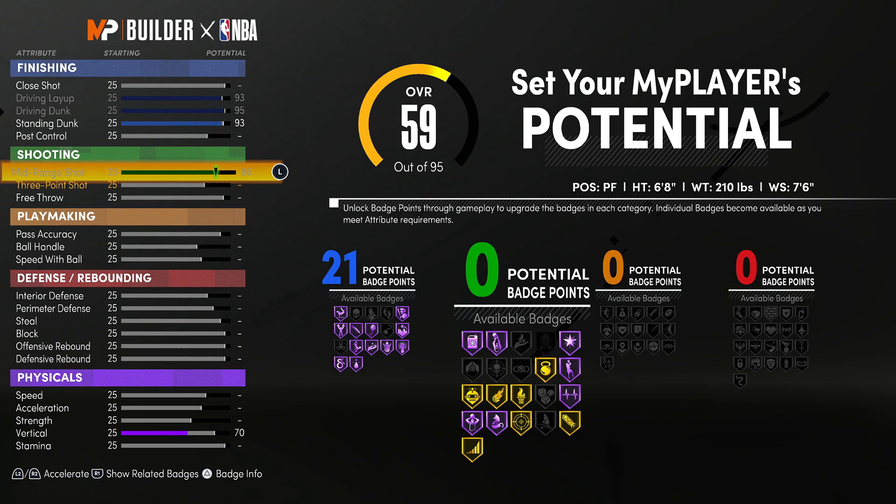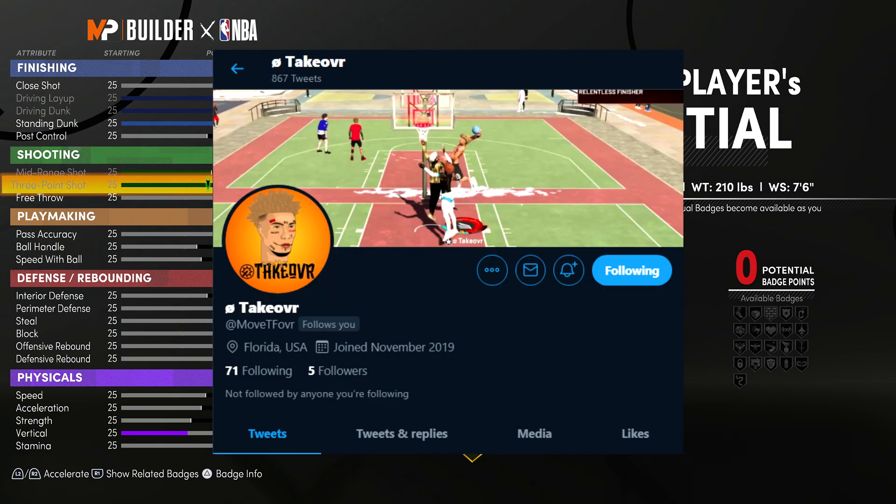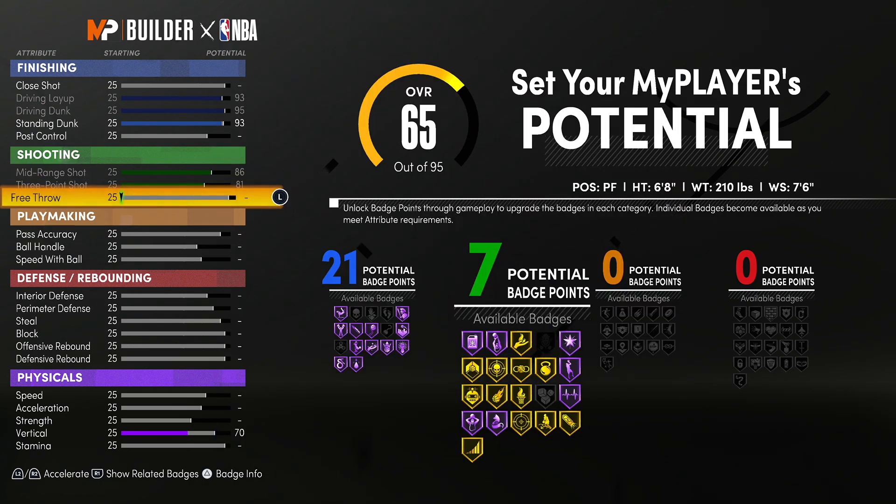For the shooting, I'm going to give you guys two variations of this build because I did see this on Twitter — shout out to the guy. I'm going to put a picture of his tweet on the screen. Go follow him. For the free throw, go 35, and you have nine shooting badges. You get gold deep threes, gold green machine, and gold catch and shoot or gold hot zone hunter.